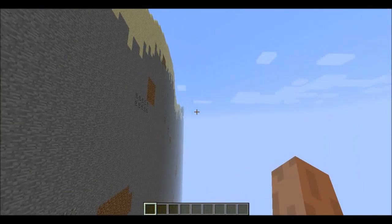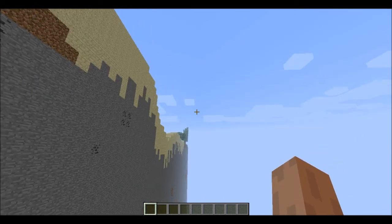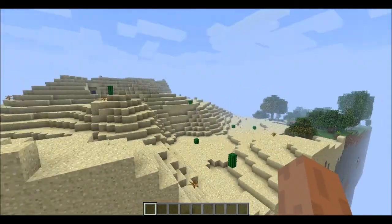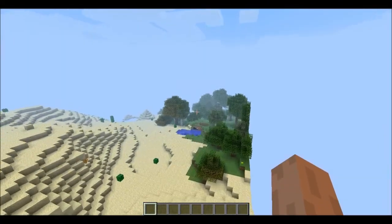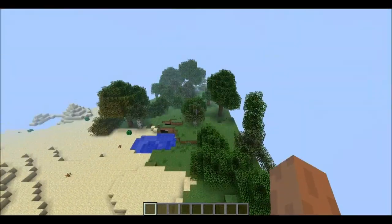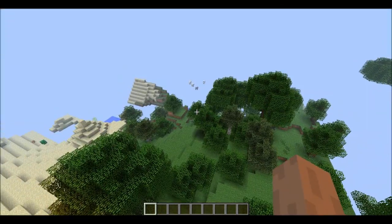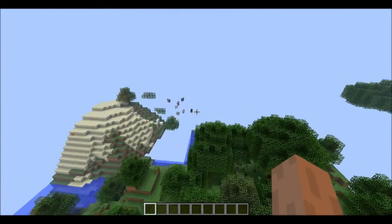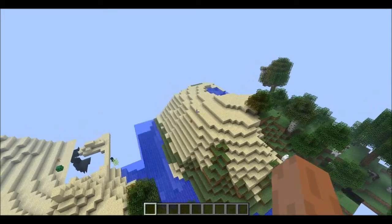It just goes on - it all goes all the way through the middle and it's got different biomes and everything. Look, it's got desert and it keeps going in this direction, but left and right it just drops off. This is lagging a lot.